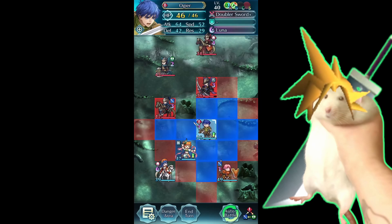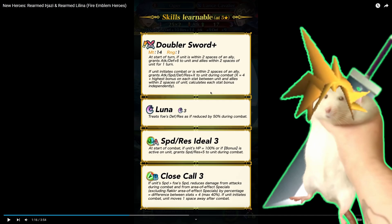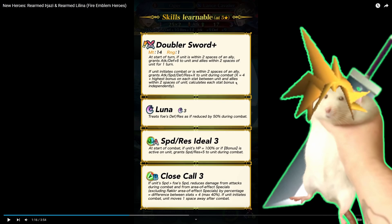Ogier. Who the hell is this? Doubler Sword. So this is going to be some bonus doubler thing, which is exciting. If unit is within two spaces of an ally: attack and defense plus 6 — gives it to him and allies within two. And then unit initiates combat or is within two, grants all stats plus X. I think this is the Bonus Doubler 4 version, where it's 4 plus highest bonus within two — which is extremely powerful. This is actually pretty cool.